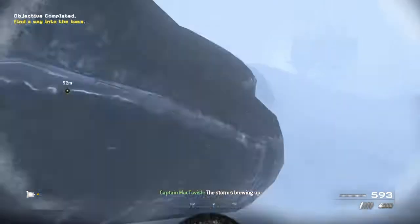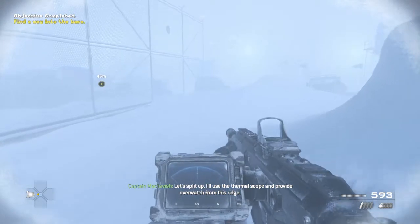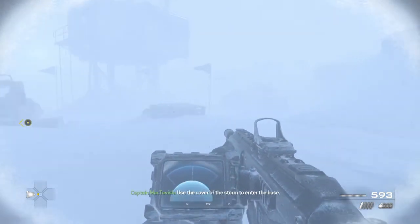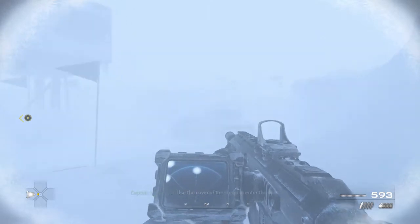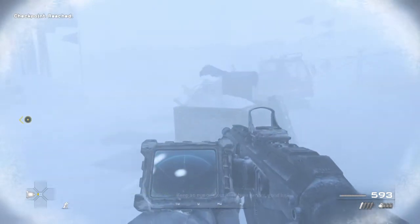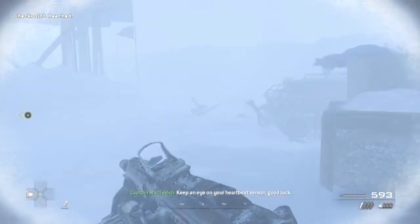Storm is brewing up. Let's split up. I'll use the thermal scope and provide overwatch from this ridge. Use the cover of the storm to enter the base. You'll be a ghost in this blizzard, so the guards won't see you until you're very close. Keep an eye on your heartbeat sensor. Good luck.